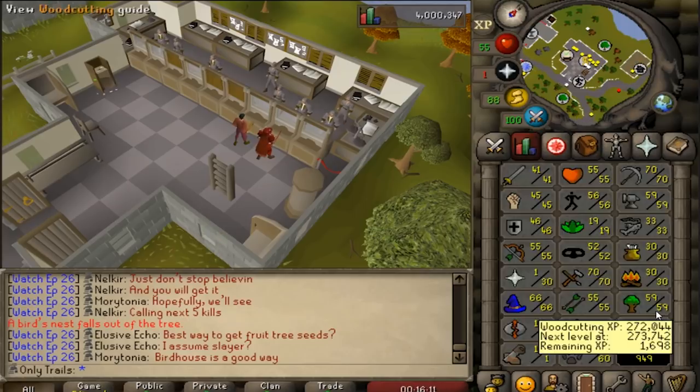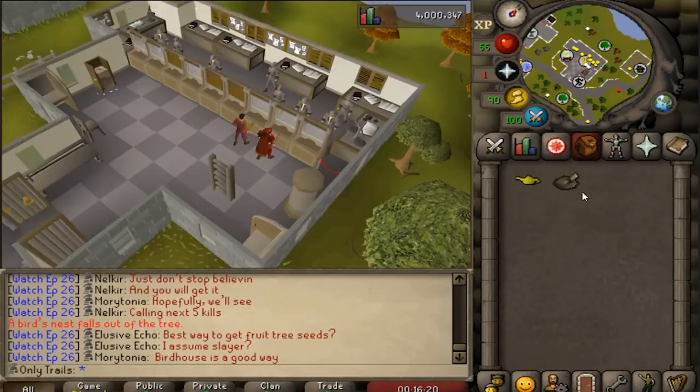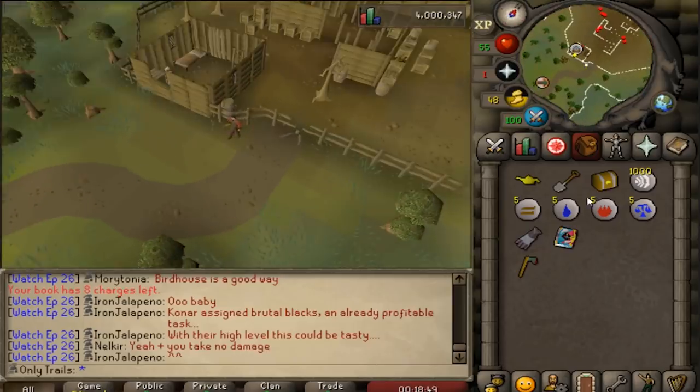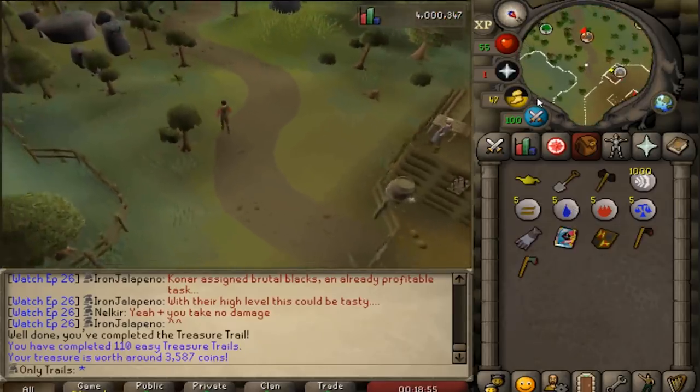A couple of you guys are probably going to be really furious that it's not a round number, but I'm really sorry. By the way, I got an easy clue from the trees, so I'm actually going to do this one real quick. That was only a two-step clue. What are we hoping for? We're hoping for the golden chef's hat, a special team cape, the golden apron, or a black heraldic shield — I don't think I have that one yet.